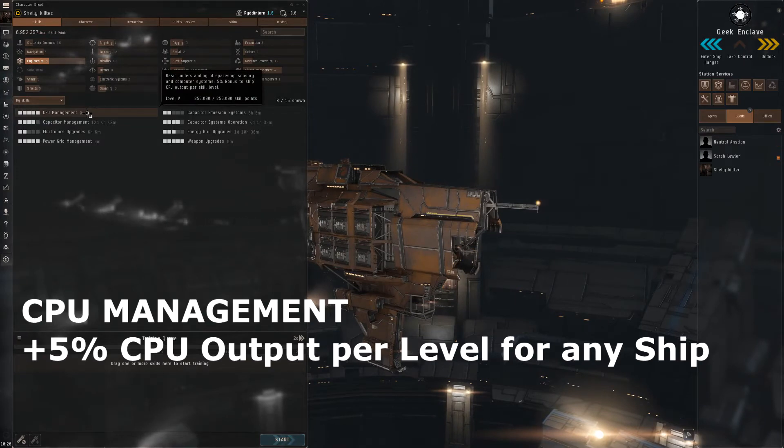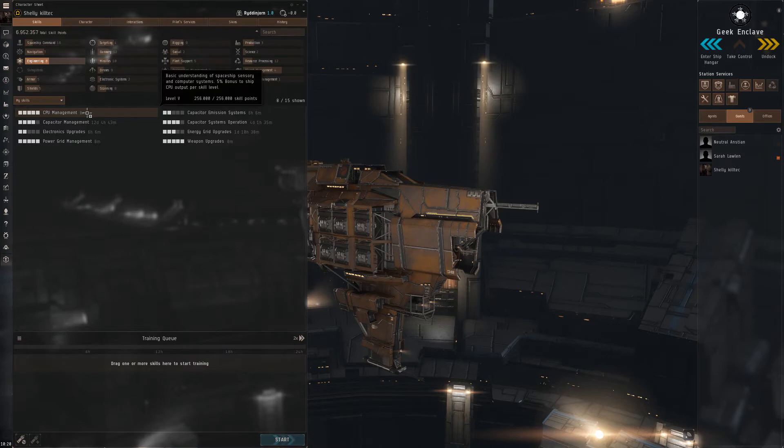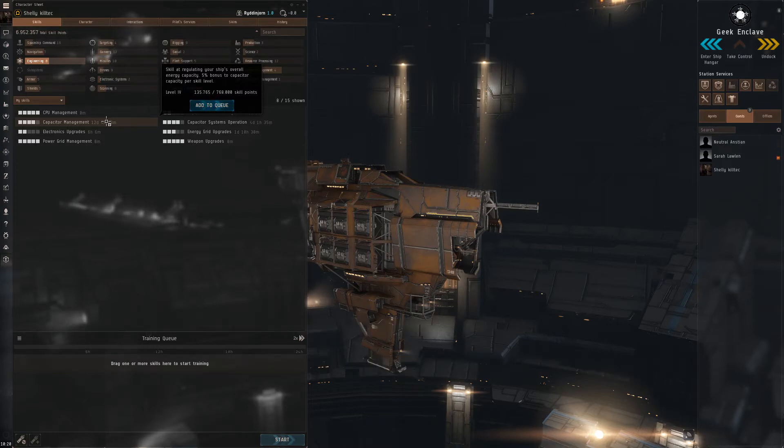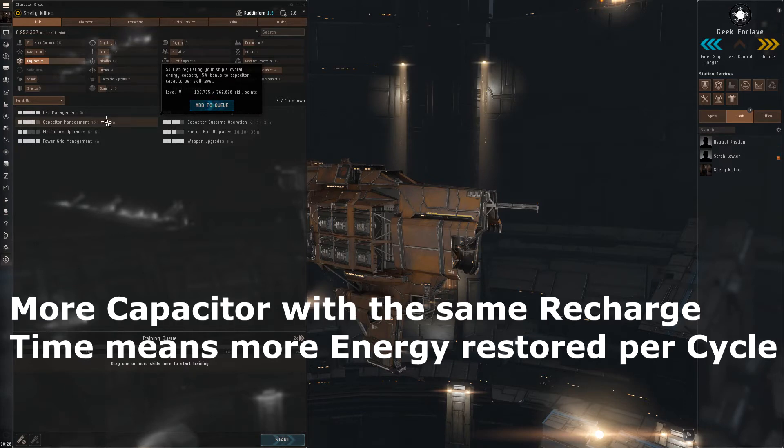Next we have Engineering, which is really useful. CPU Management increases the CPU output of all ships you are flying, so this is a must-have at level 5 — it means you can fit more electronic modules on your ship. Capacitor Management increases the capacity of your capacitor, giving you more energy while flying. This is particularly important for energy-heavy ships like Amarr, or ships using hybrid weapons like Gallente. Even so, having more capacitor energy is always good for repairing armor or shields, and a larger capacitor also increases the energy you get back per cycle.